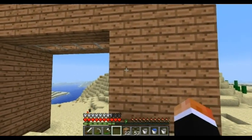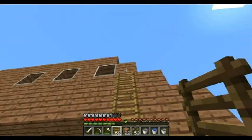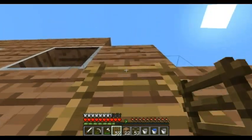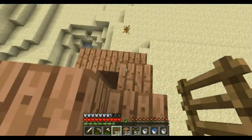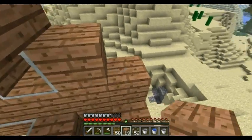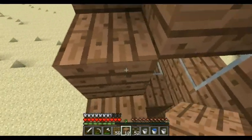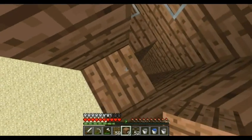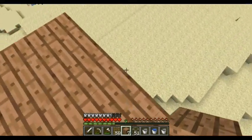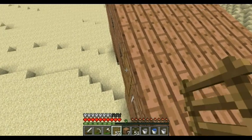I want to actually be able to get up top if I need to, so we're going to go ahead and drop some ladders here. That way if we need to get up here, we can. Then we're going to finish this off, and I will put one more glass block down. That gives us the ability to see what's happening.